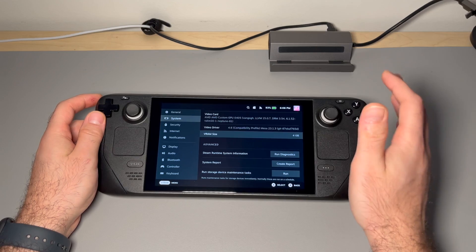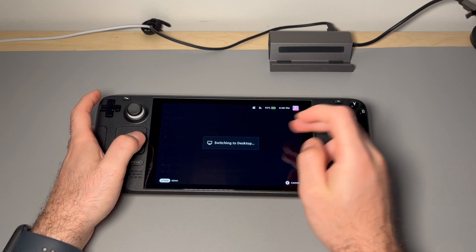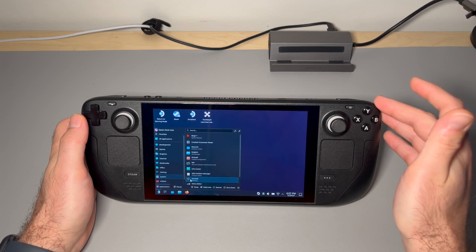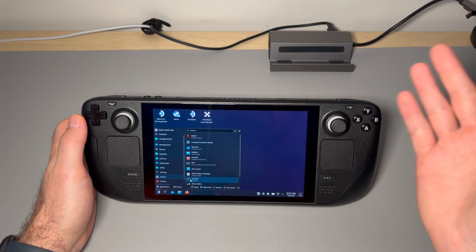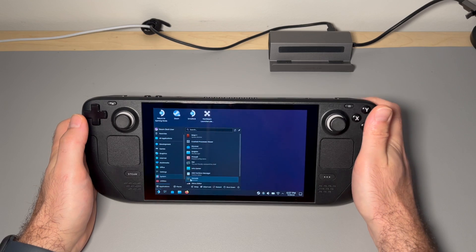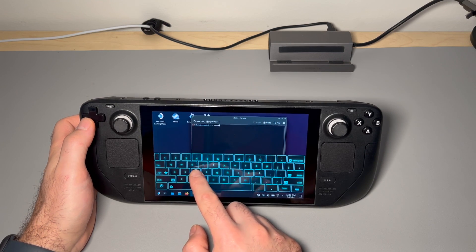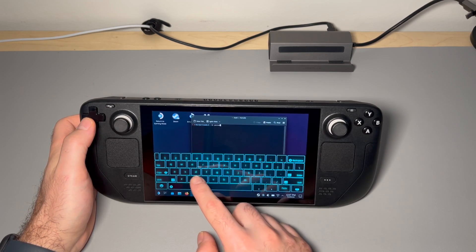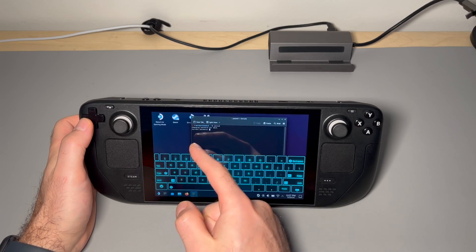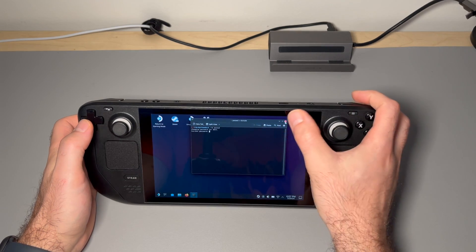Now we're going to go to desktop mode where we'll do the rest of the setup. For this setup we will need a sudo password. If you haven't set one already, I'll show you how. Go to the terminal — called Console — and type in the command 'passwd'. You can change your password; if you already have one it'll ask you to change it, if you don't it'll ask you to set one. Set something easy but make sure you remember it because we're going to use it later.